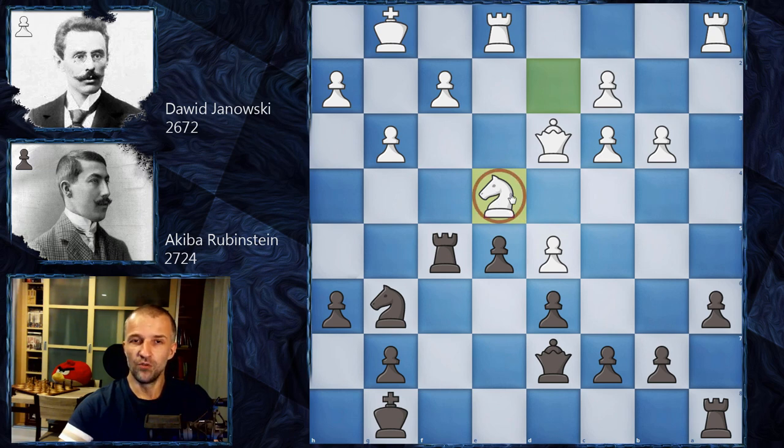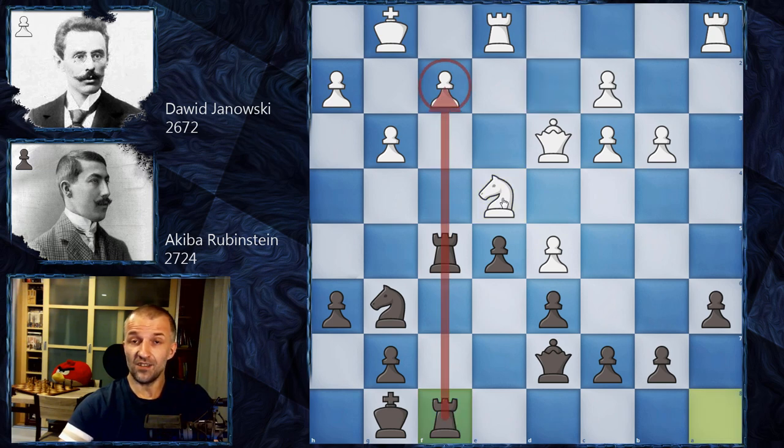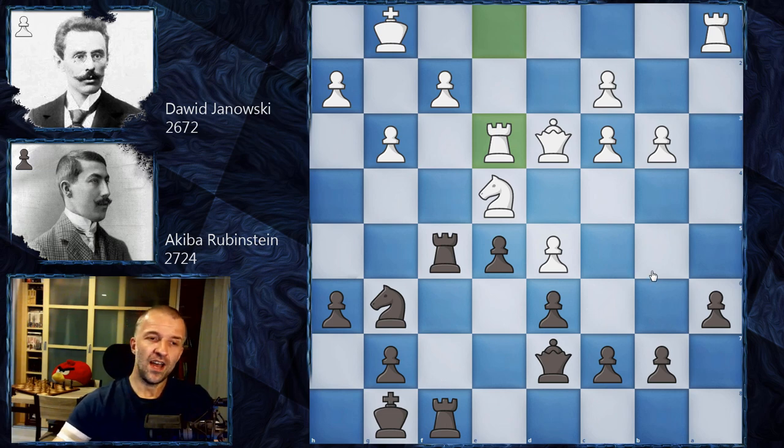Look at this — Yanowski sets his knight in a beautiful strategic position on e4, defending f2. Rubinstein doubles the rooks, but he cannot attack f2 because the knight is guarding it and cannot be removed easily. We have Re3, and now you can pause the video and find the way to improve black's pieces. This is a little tricky — it's not a tactic. You have to find how to improve the position. If you want to improve your positional skills, this is a great moment to think while I enjoy my cup of tea.